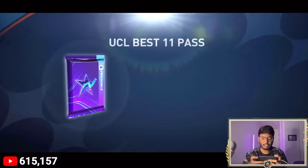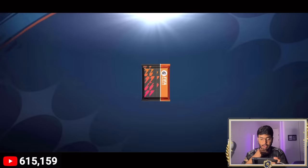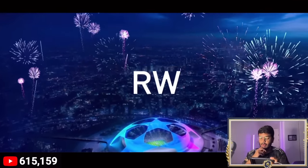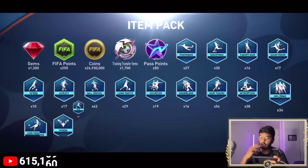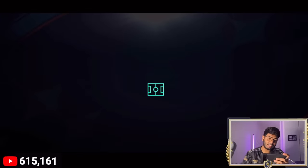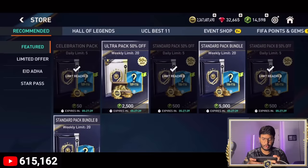Purchasing the Best 11 pass because it has Bernardo Silva as the end reward — that should help us reach 133. The walkout is here — Bernardo Silva, right wing, Manchester City. We also get 1,300 gems, 250 FIFA points, and 24.9 million coins. There's a chance of a 109 to 116 from additional packs — opening five and we get 7 million coins.